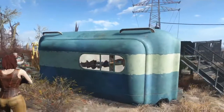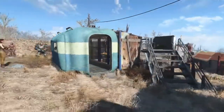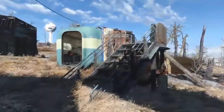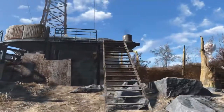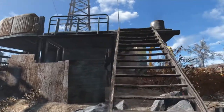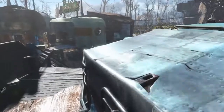This first one is Paladin Danse's house. My idea for it was a little capsule that I just kind of built alongside, and then I wanted to use their walkways — the barriers that they have at most Brotherhood settlements. I just extended it a little bit and made it look a little scrappier.